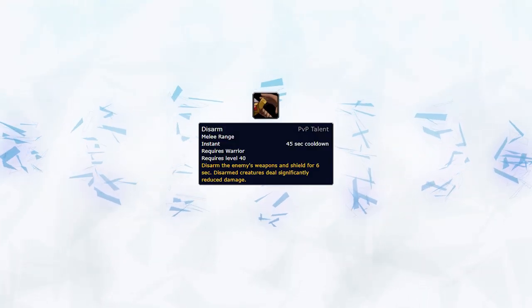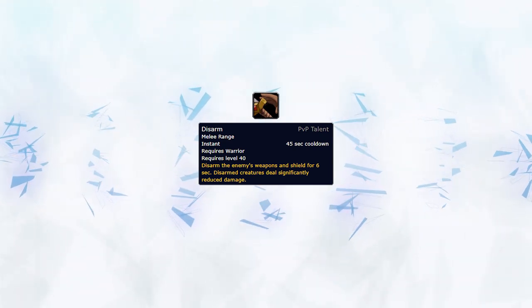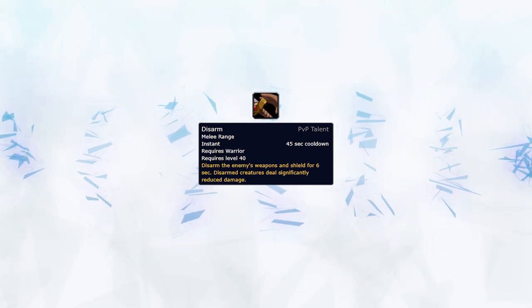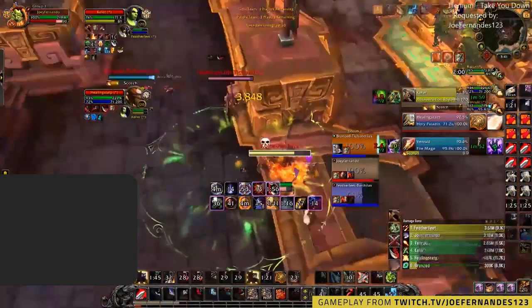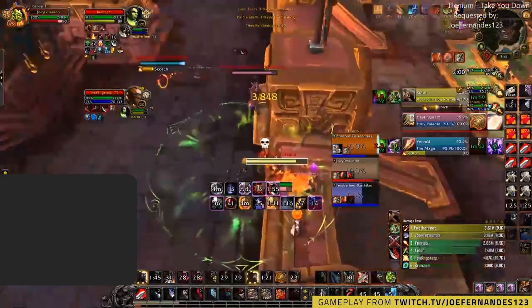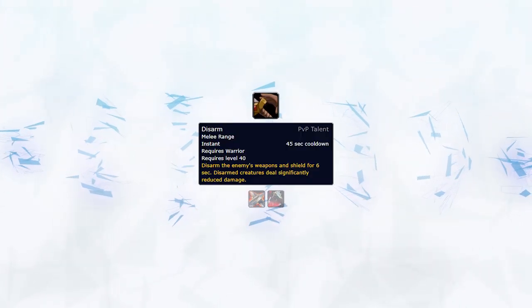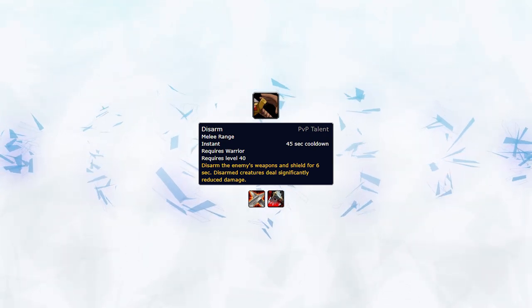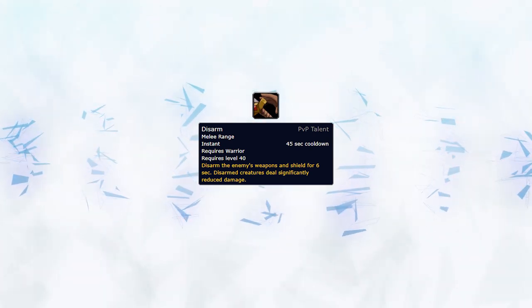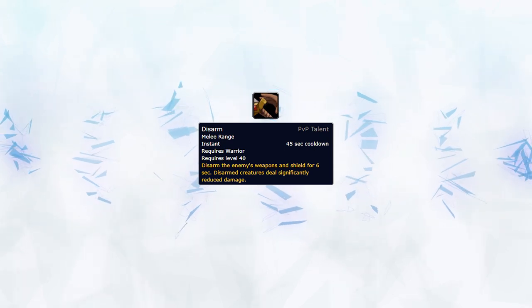Disarm will mainly be used defensively in order to negate melee DPS from using certain crowd control or damaging abilities. This will be useful against all melee apart from Windwalkers and Ferals. Simply disarming the target when they have offensive cooldowns or when your teammates are stunned and vulnerable is the best way to use this ability to make their offensive pressure easier to deal with. You could also use this offensively against Warriors or Death Knights, denying them of Die by the Sword or Death Strikes in order to try and get a swift kill on them.